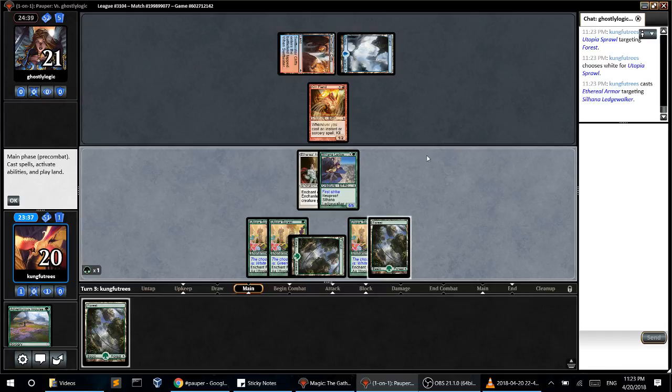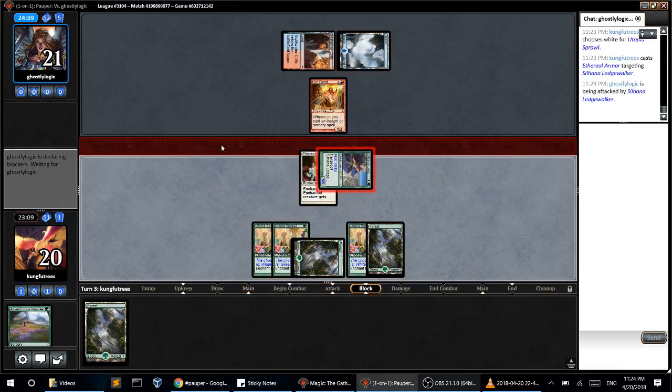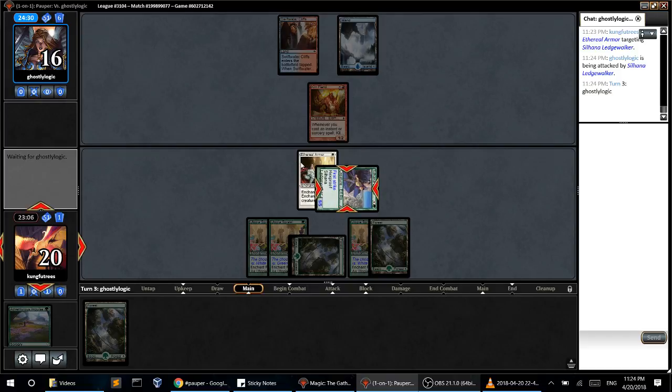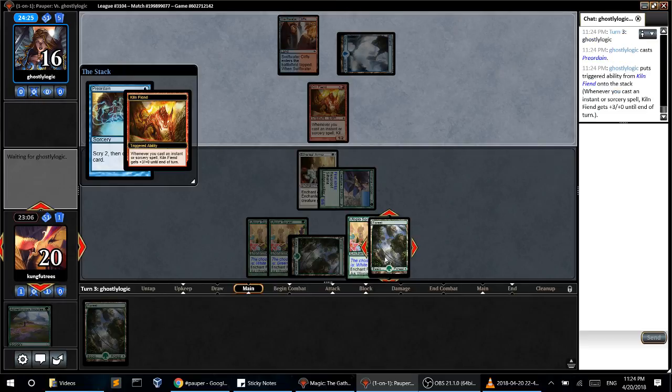So I can either hold back on defense or attack. Do I think I can outdraw him? Probably not. I don't think I can outdraw him, so I just need to kind of race him. I think he can give it unblockable pretty easily. I just need to trade a draw on one of my big enchantments — though hitting Ethereal Armor was amazing, obviously. I didn't play my land drop there because I'll have six lands for my Heliod's Pilgrim.